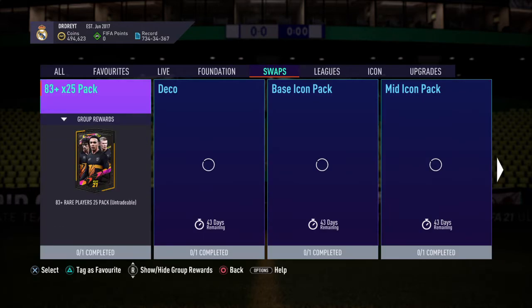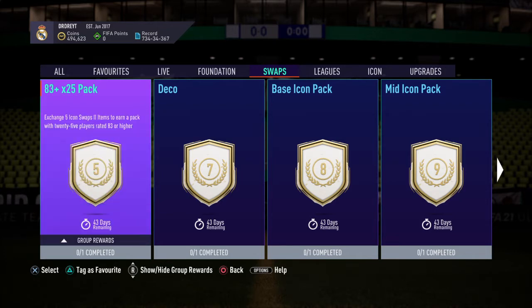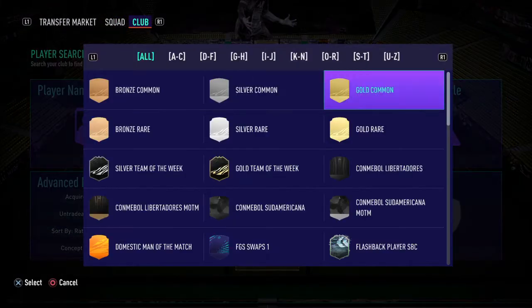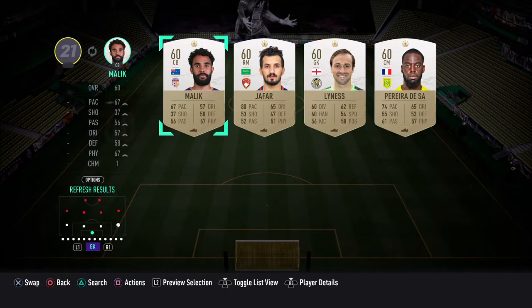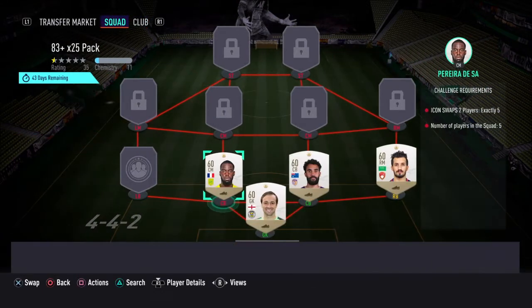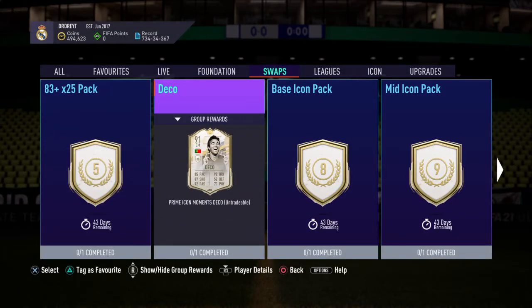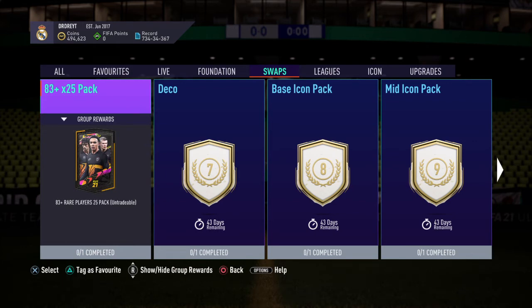Foot swaps — Icon Swaps 2 — is coming on Friday. We currently have 4 tokens remaining. The next segment will give us 5, bringing us to 9 total. We'll use 1 for the 83-by-25 SBC tomorrow, leaving us with 8. So with 8 tokens, we could actually do Deco.